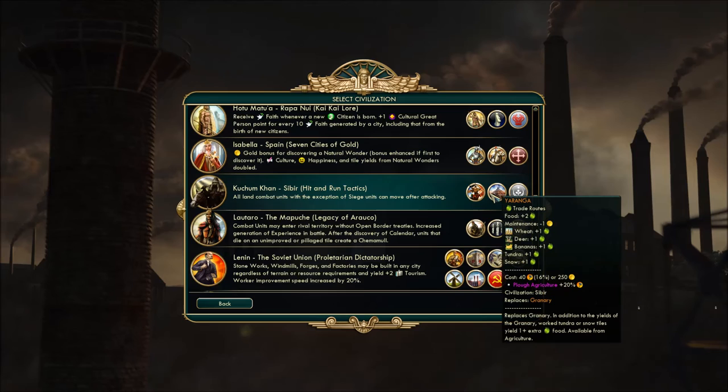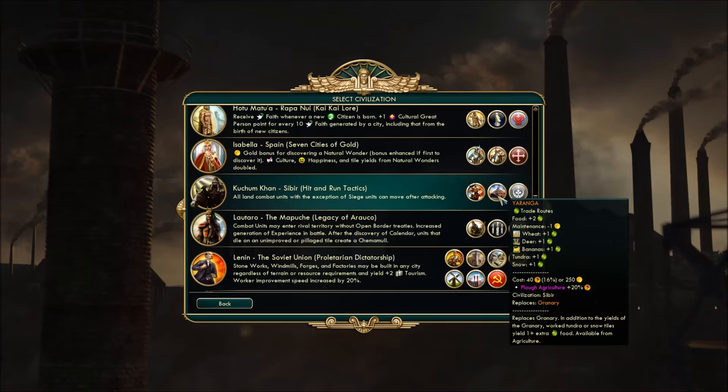The other unique item is a granary replacement called the Yaranga. In addition to basic granary stuff, worked tundra or snow tiles yield plus one extra food. Given that they're gonna be starting in Siberia or near Siberia, that's probably a good thing, and it's immediately available from Agriculture — probably gonna be necessary given what tiles you may be using.